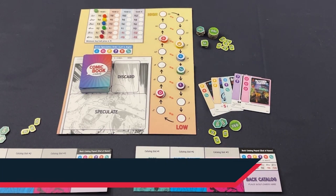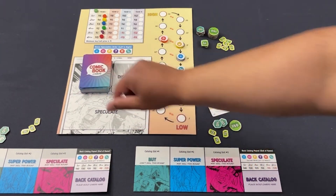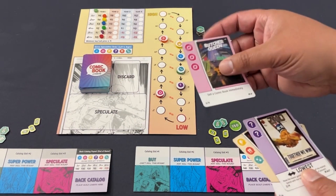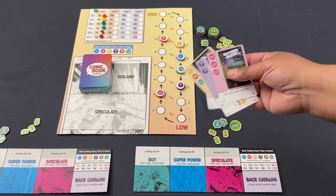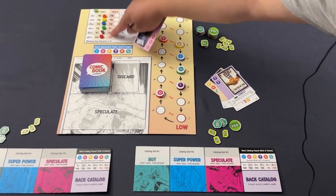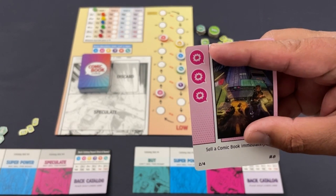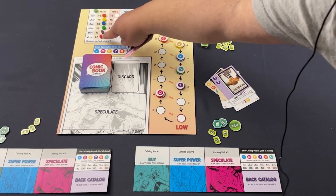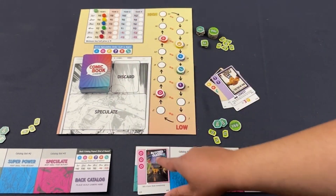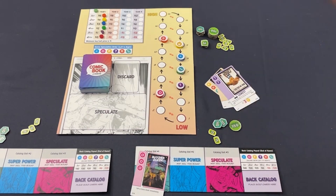Point number three is the core mechanism: buy low, sell high. Every round there are a number of cards picked from the big comic book card deck, and players draft them one by one. On an individual turn you have to figure out what you want to do with your card. The main action is to buy, and you want to buy low. I'm looking at the outlay here — the prices of the different genres of comic books. I notice that this adventure-looking genre in red is super low, says zero, but the minimum price is one, so I jump on that. I just bought Butcher Queen #5 for one buck.